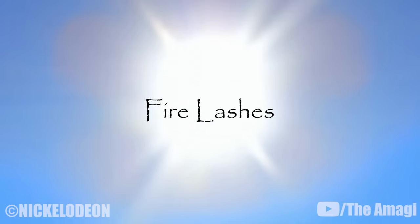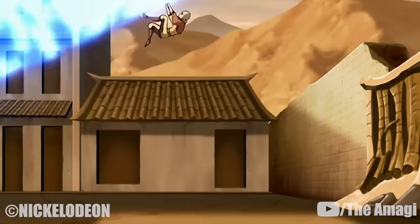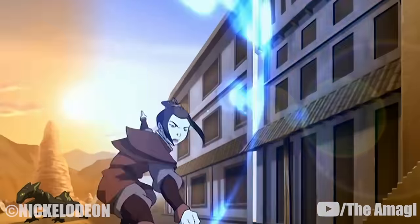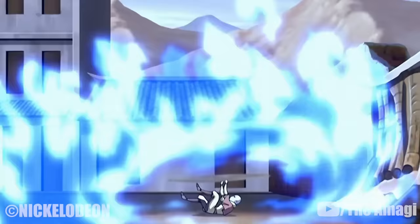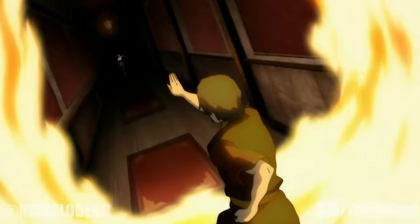9. Fire Lashes. An even further extension of the fire whip or stream — firebenders can create a long lash of fire and bring it down on their enemies, like Azula did to Aang, or create smaller multiple lashes and envelop an area with fire like Zuko did.